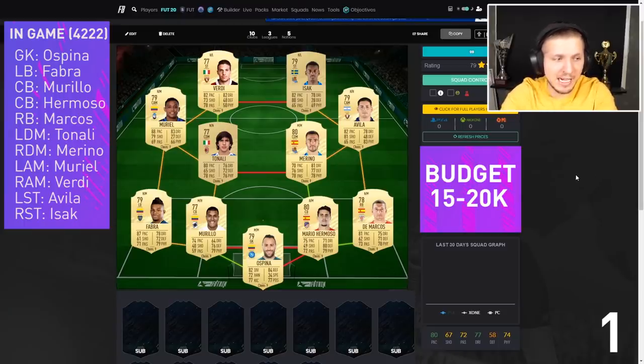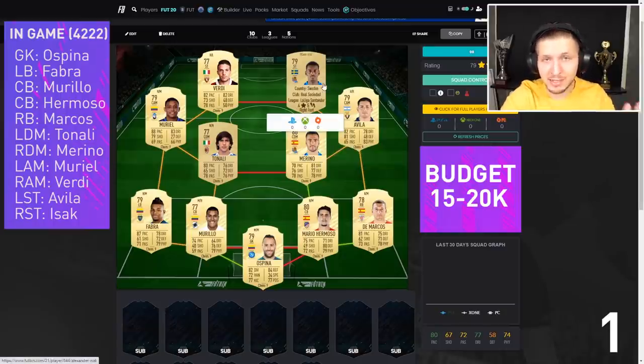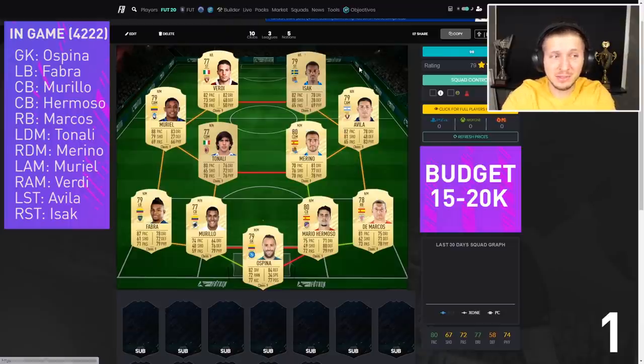The first one is the budget squad — a fantastic hybrid between Serie A and La Liga. Both leagues looking very strong and this attack is really magnificent. We have Isak here, who is really a hidden gem. The Swede — no bias, I know I'm Swedish — but he has a five-star weak foot and four-star skill moves, which is just unreal. And that with good pace and really good shooting, 80.